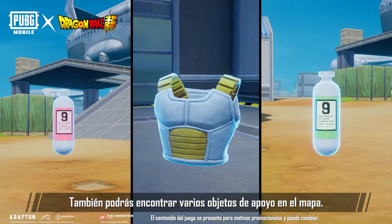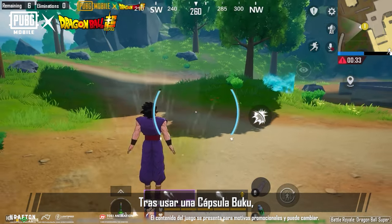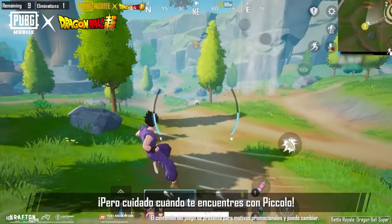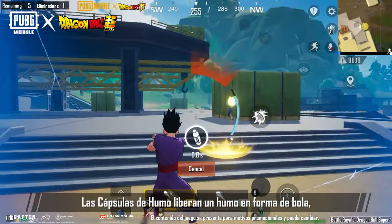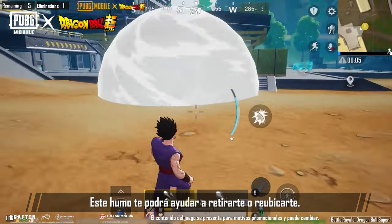There are also various support items that can be found on the map, such as the Buku Capsule and Smoke Capsule. After using a Buku Capsule, you'll be able to fly a certain distance — it's really useful for initiating battles or running away. But be careful when you run into Piccolo; he has an attack that can snipe you from far away, as well as a dash that can quickly close the distance. Smoke Capsules release ball-shaped smoke which can obscure enemy vision, helping you retreat or relocate.